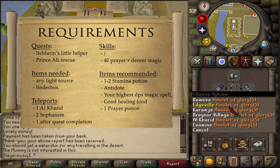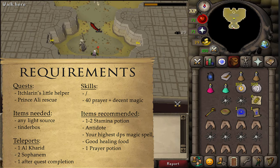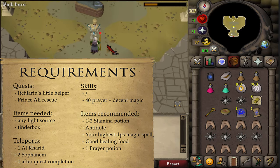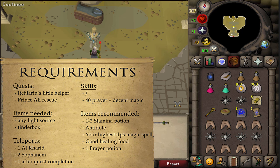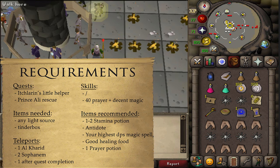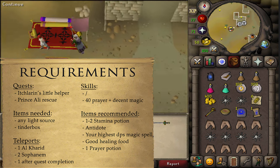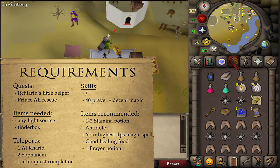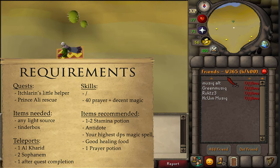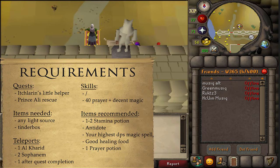For teleports: one teleport to Al Kharid — I'm going to be using an Amulet of Glory — and then two teleports to Sophanem, which I'm going to be using a Pharaoh Scepter teleport for. The Pharaoh Scepter can teleport you straight to Sophanem but will need to be charged there. Since we need to start this quest in Sophanem anyway, simply bring it to the guardian and he will charge it for you with gold or stone items. If you don't have the Pharaoh Scepter, use Nardah teleport scrolls from the Grand Exchange, or a Scroll of Redirection to make a Pollnivneach teleport. Otherwise, use carpet rides from Al Kharid. Also bring a one-click emergency teleport if you are low level during the boss fight, and one teleport away after the quest is completed.